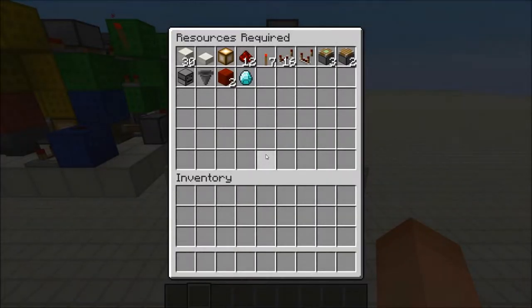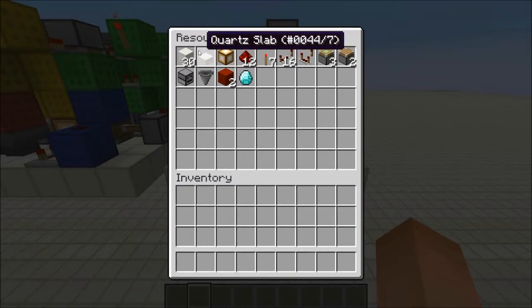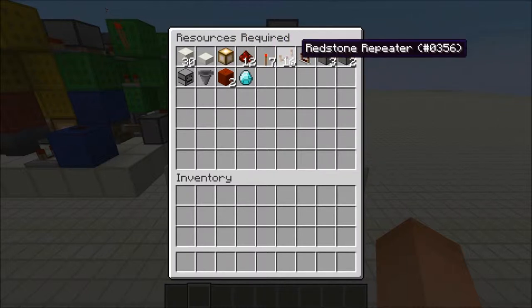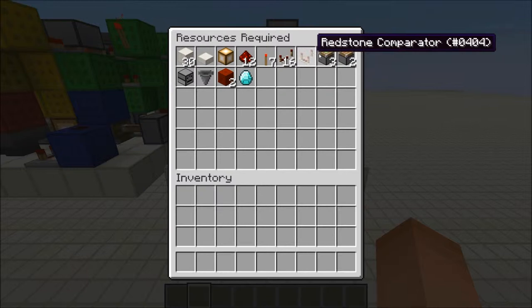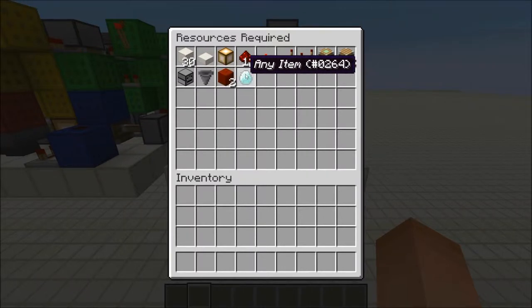These are the resources you'll need to build a chandelier: 30 solid blocks not including your ceiling, a slab of any kind, a glowstone block which will be your actual light, 12 redstone dust, 7 redstone torches, 16 repeaters, 1 comparator, 3 sticky pistons, and 2 regular pistons, a dropper, a hopper, 2 redstone blocks, and any item.